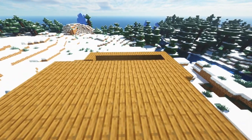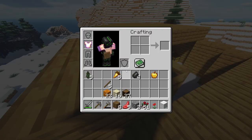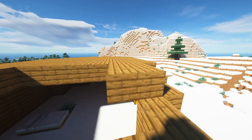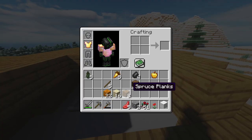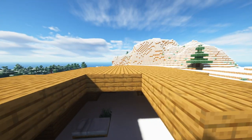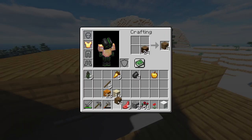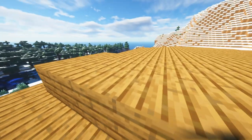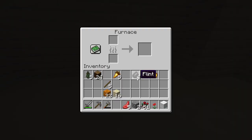We might have enough for the entire roof, might not - we'll have to see. We might have to use the other type of wood, which is a shame. We'll make eight and see how that does. Damn it - let's try four: one, two, three, four - hey, perfect! We've got a nice house now with no lights, which is just a bother.